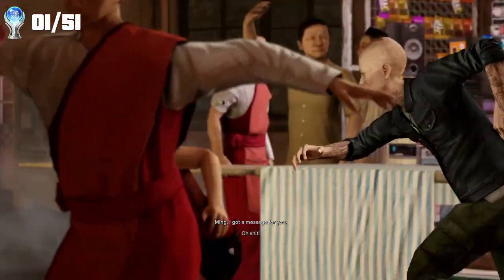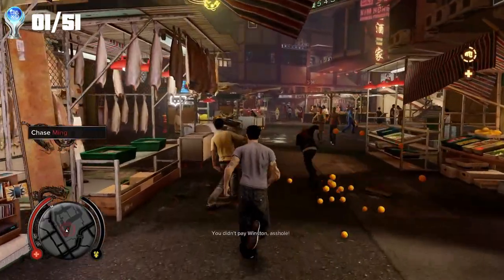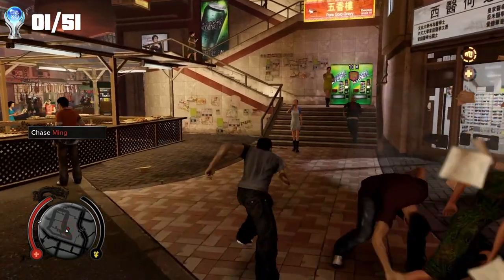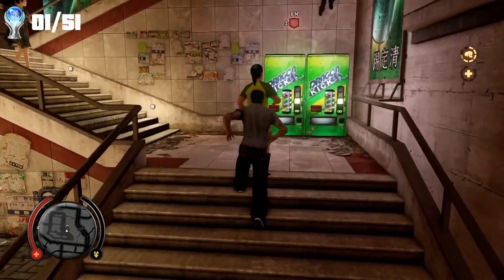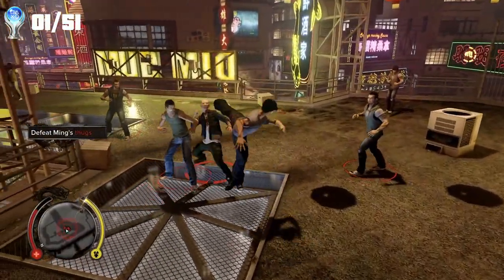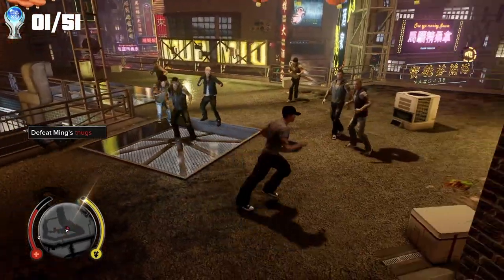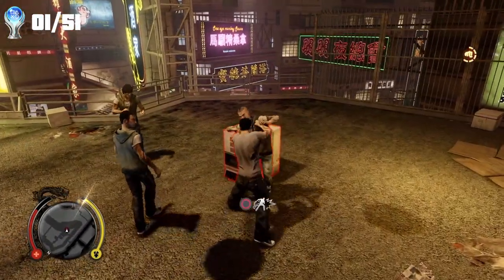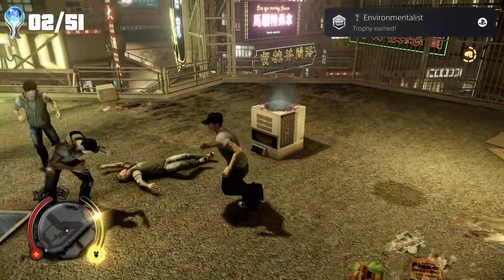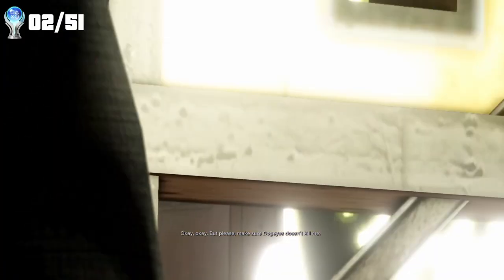Our next task is to go and get money from a guy named Ming, who has decided he wants to work for Dog Eyes instead — Dog Eyes being the boss of a rival gang, and also somebody Wei knows as a bit of a prick from his childhood. We end up having to chase Ming until we're cornered by him and his goons. During this fight, we use the environment to our advantage to grab our fifth environmental kill for the trophy: Environmentalist. We beat up Ming some more, end up getting arrested again, and once again, Pendrew to the rescue.